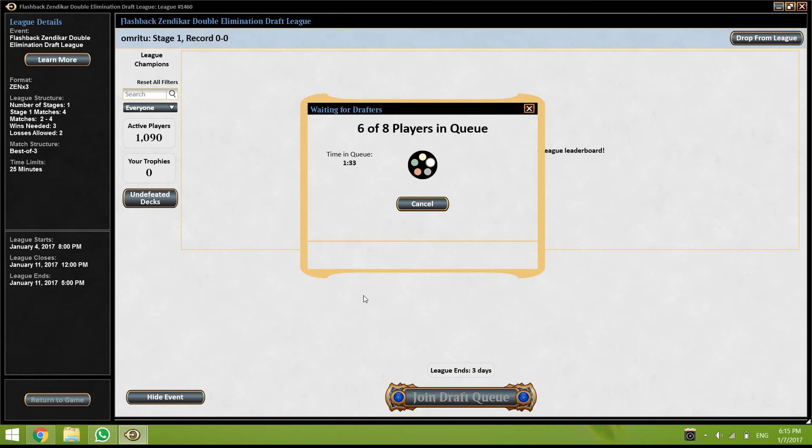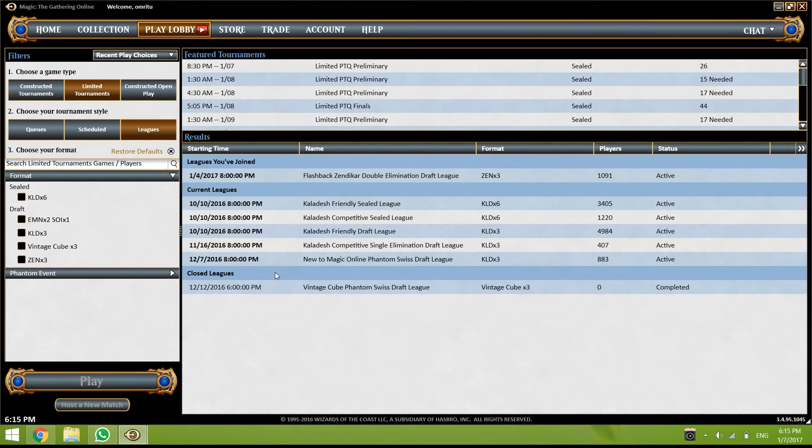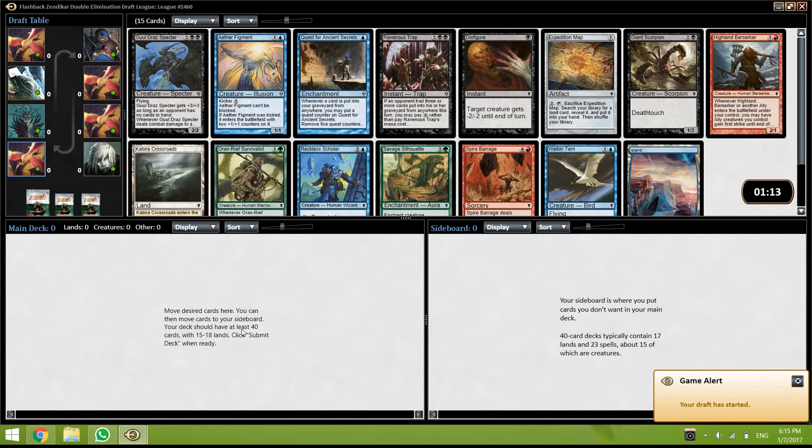Hey everyone, today we're doing a flashback Zendikar draft. Cube is offline unfortunately — the vintage cube and legacy cube are coming up next week. So in between, we're going to do a Zendikar league and we're going to start right now.